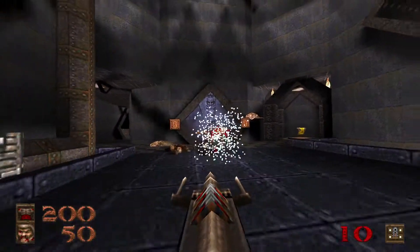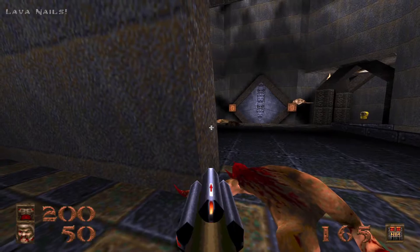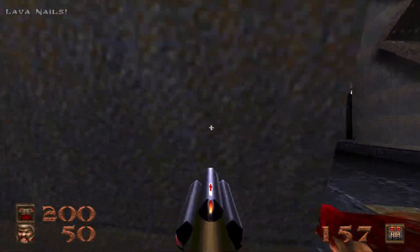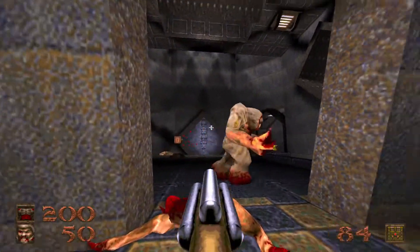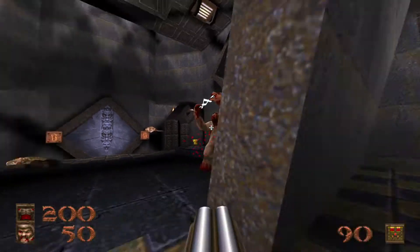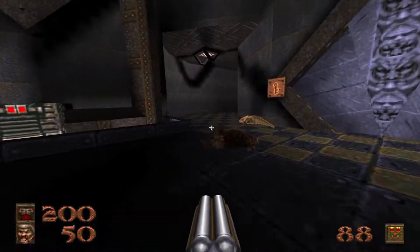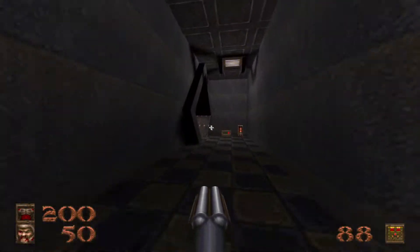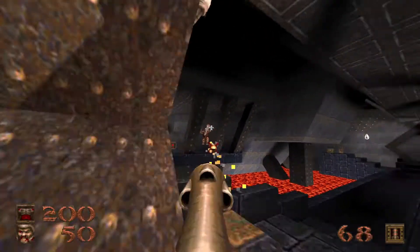It now shoots a ball of plasma. Basically what the plasma does is it collides with an enemy, and if there are any other enemies close by, it sends out an electric shock which hits them as well. I'm not exactly sure how much damage it does, but it's fairly powerful, and I don't really find myself using it too much, so I find myself with an absolute surplus of ammo for it.